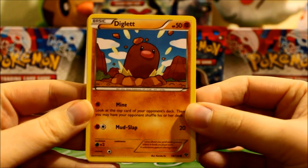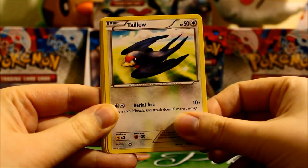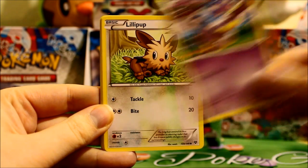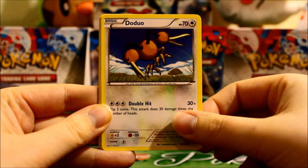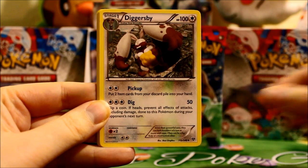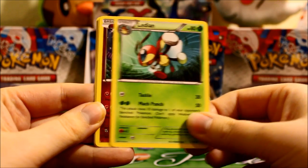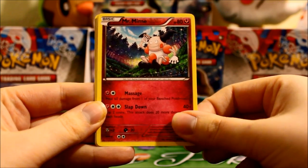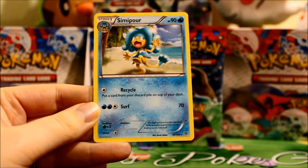This is a Diglett. Tayla. Atkins. Lillipup. Dodua. Diggersby. Lillian — very pretty card. Mr. Mine. A Reverse Del Caddy. And a Rare Simi Pour.